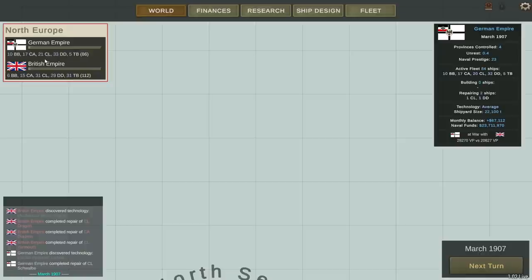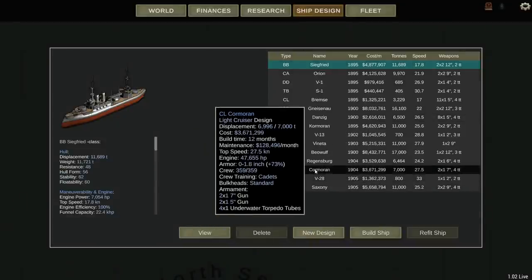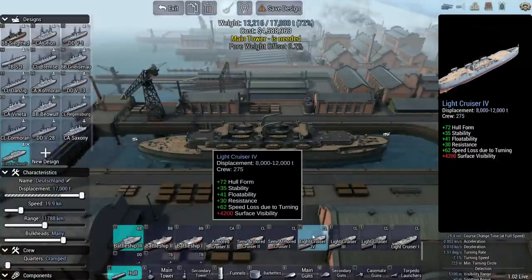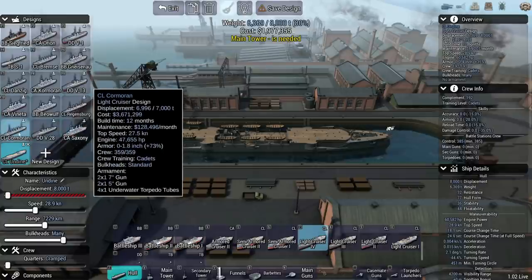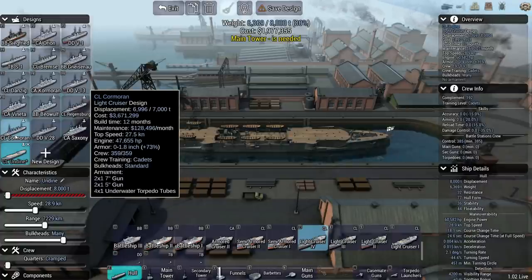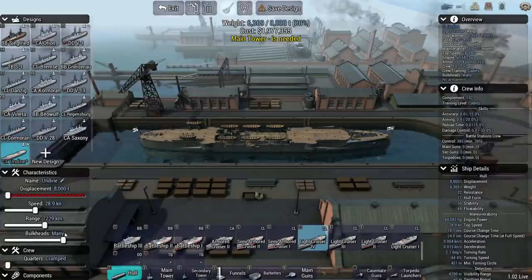I do want to get our light cruiser number up a little bit since we are behind on that. Looking at ship design, we had a recent light cruiser design from 1904, but I want to go ahead and build a new one with our newest technology available. We've got light cruiser four now available. Our most recent design was 7,000 tons, which we can go to 8,000 tons now. Build time was about 12 months. 27.5 knots was the top speed; 28.9 seems like a good place to go with the new one. We had 7-inch guns, 5-inch guns, and underwater torpedo tubes, so I think we'll go with something similar.